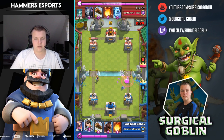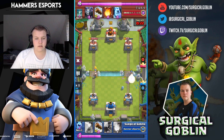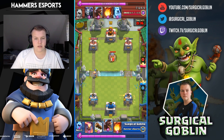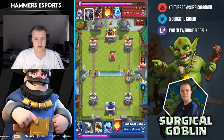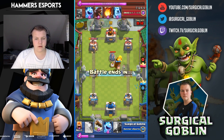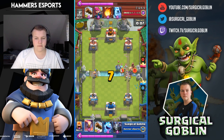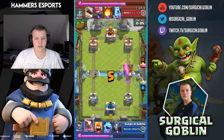His troops were still alive so I drop fire spirits. At this point I have 2 princesses on the map and he's at 10 elixir while I'm only at 3 — let's see how it ends. He logs my princess and there's the tombstone, so I drop hog rider and fireball with my log ready, but my hog rider doesn't make it to the tower.